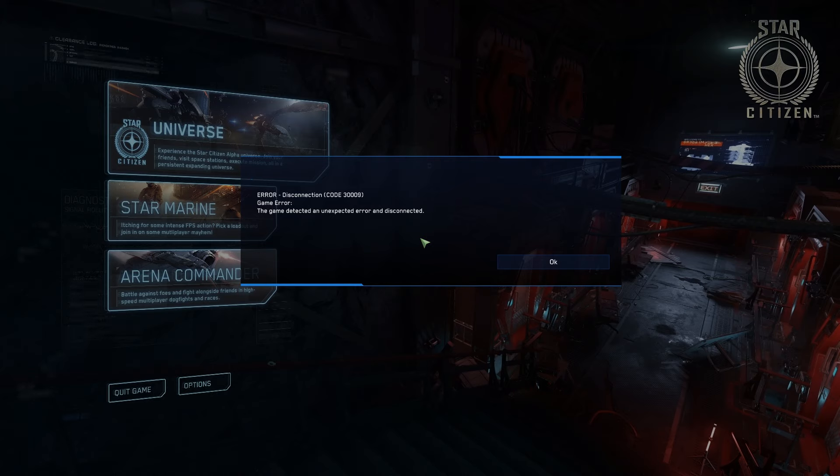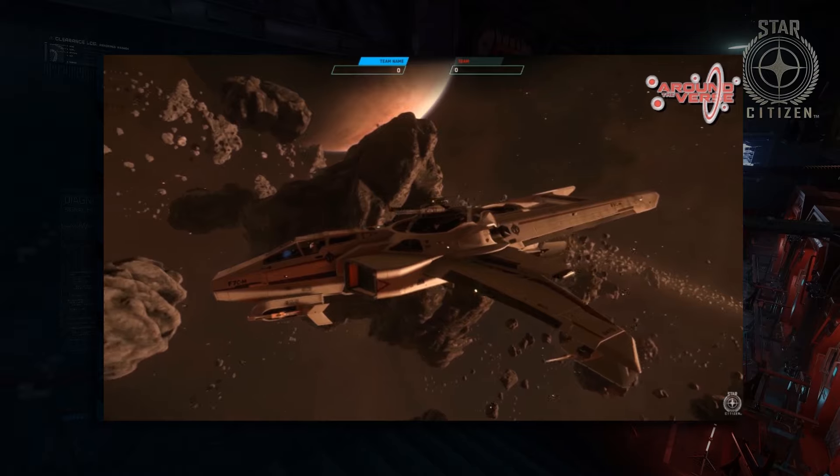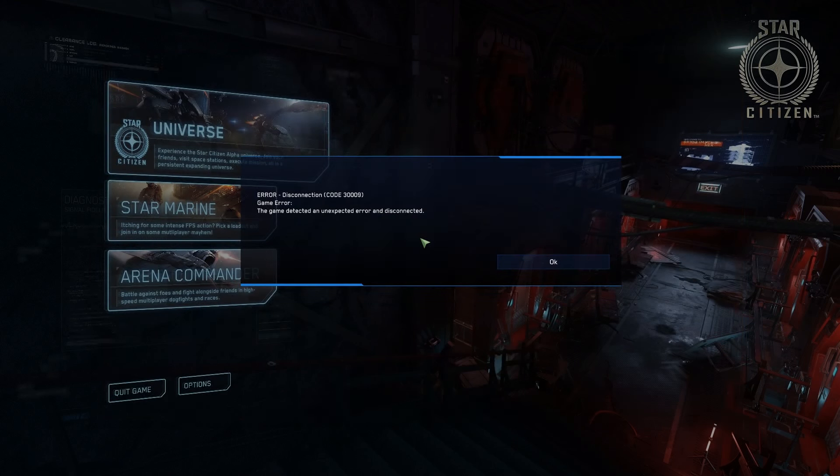There are a couple of other pieces of news that came out, mostly from Around the Verse this week. We got a little more of a preview of the Super Hornet, which hopefully should be making it in for 2.6.1. Beyond that, we still don't have an answer as to what large ships are being worked on in the UK right now. Hopefully soon we'll get it — probably not until they have something to show us, or until we get another ATV segment from the UK or Frankfurt, which should be in the next two weeks.